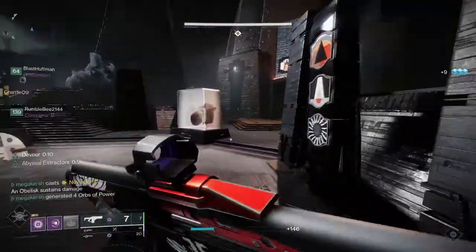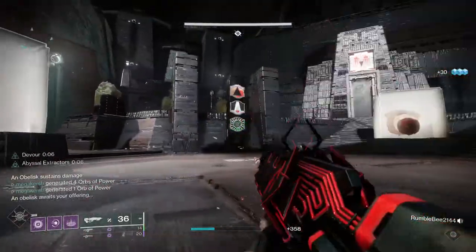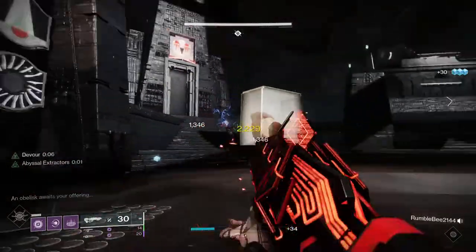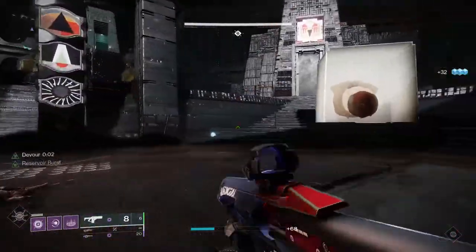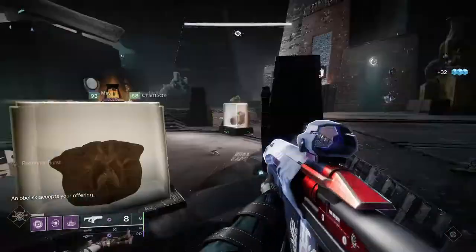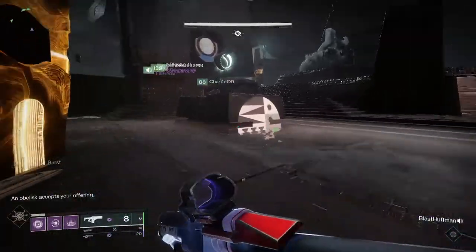Submission is also craftable at the Relic near the Enclave. You'll need to collect five red-bordered versions of the weapon, which have Deep Sight Resonance. Once you've collected these, level them up and unlock the pattern for Submission. With the pattern unlocked, you'll be able to craft your very own version. You can get red-bordered weapons in the raid each week by successfully completing the raid puzzle.